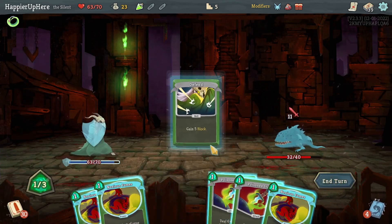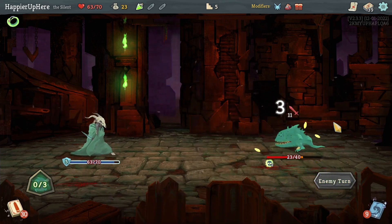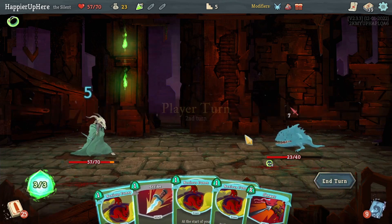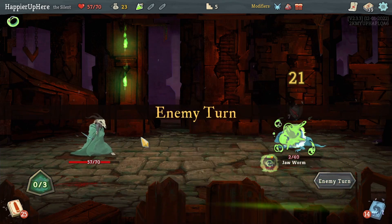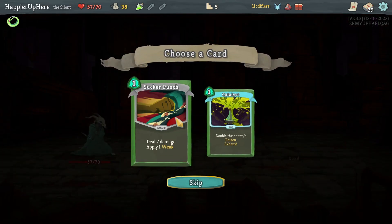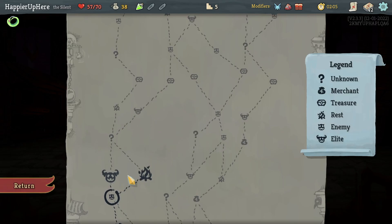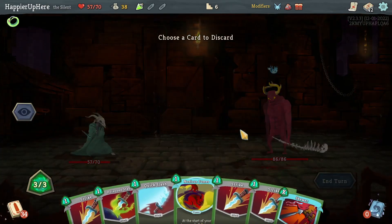Seven here — 21 plus the two poison is exactly enough to kill. At least I'm not losing a lot of HP in this fight. Sucker Punch or Catalyst — I'll still take the Catalyst. Did that change the RNG? I feel like I wasn't offered a Catalyst before.